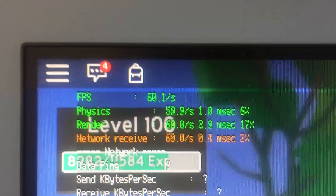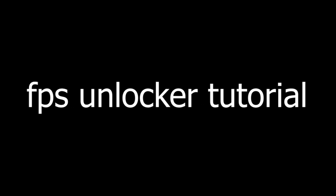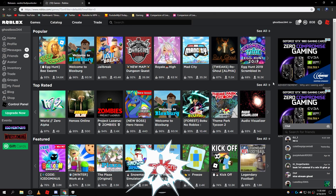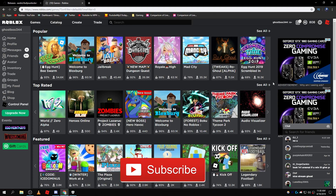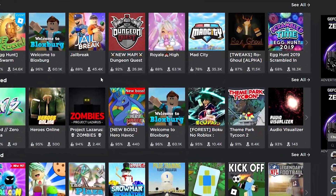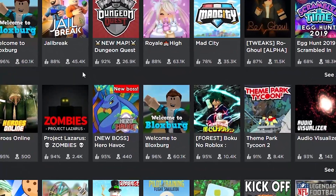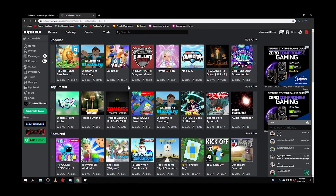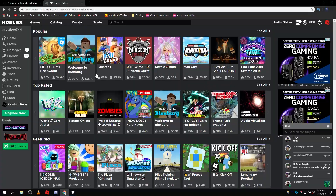Are you tired of Roblox capping at 60 frames per second? Don't cry — I have a solution. Yo, what is up, Ghost Gate, welcome back to another video! Today I'm going to be showing you guys how you can uncap your 60 FPS on Roblox. Yes, I'm not joking. Roblox caps your frames at 60 FPS, and I'm going to show you how you can bypass that to get super smooth gameplay. Let's do this.